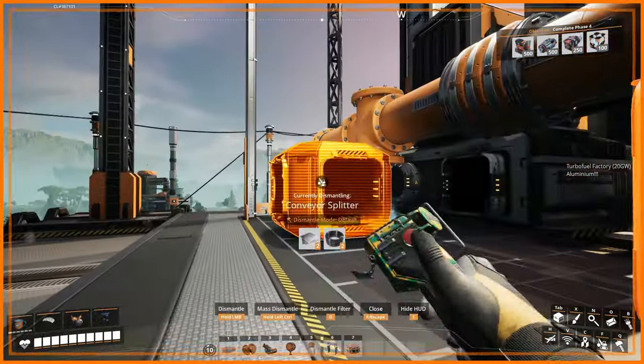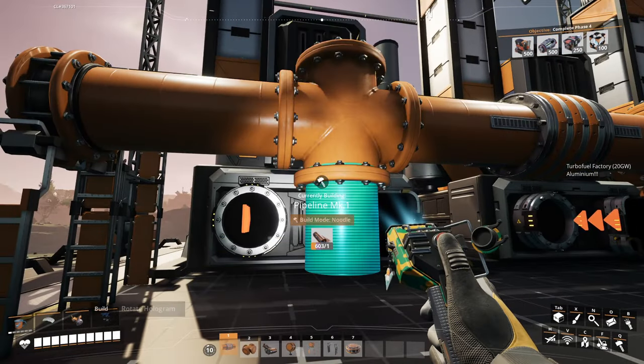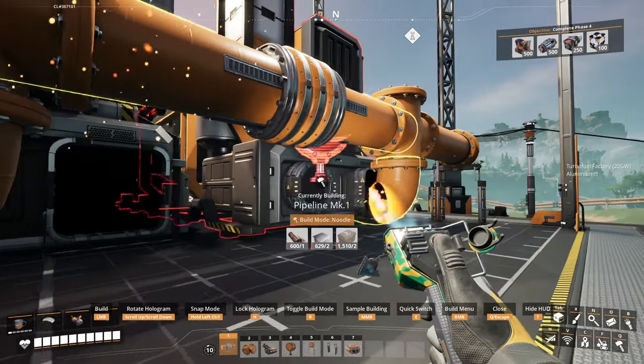Once snapped, they're all nicely arranged. Now you connect up — build mode does matter here. The only pipe mode that works is noodle; none of the other modes will connect. So go to noodle, connect them up, and there you go. There's your water coming in for your coal power plants.